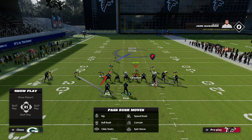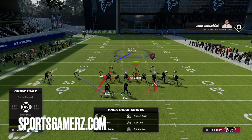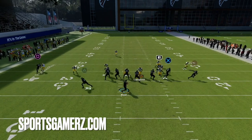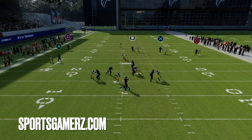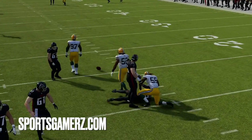All I did was man up the slot corner that's blitzing on the running back, QB contain, and user this guy over the center. That's it. You could shade your coverage if you want, but that's not even necessary. As you guys can see here, we get that pressure pretty quickly for a sack off the left of the screen.